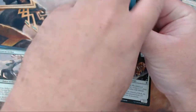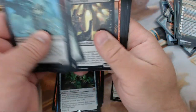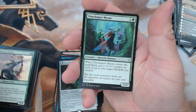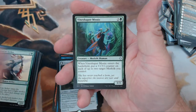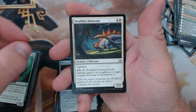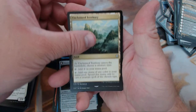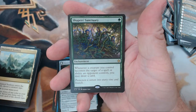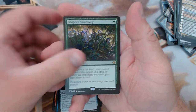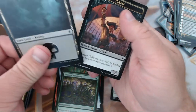Alright, last pack here — let's see if we can do something good and redeem ourselves in these pack openings. We don't do it for the money, but it's always nice when you pull something that's got some value. Alright, we have Vineshaper Mystic, Steadfast Armasaur — that guy was really good — Unclaimed Territory, and our rare is Shapers' Sanctuary. That's not too bad — this thing's gonna go places.